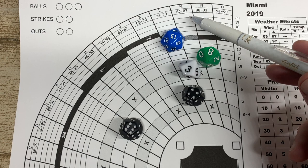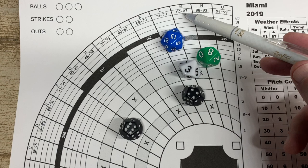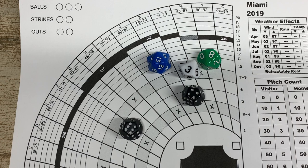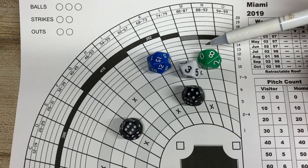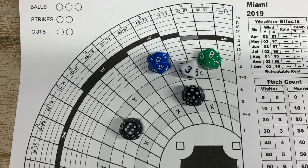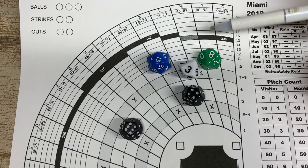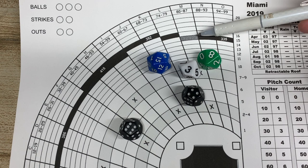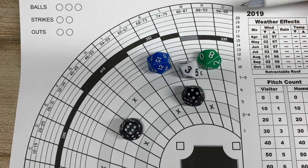83 falls within 80 to 87, which is zone M. Then we look at the D20 result of 15 and check the power number. McNeil's power number versus lefties is 0, so the result stays at 15. Looking at zone M with a 15 — that hits off the wall. That's a double, and we could stretch it to a triple, but we'll keep it as a double since we're down by three runs.